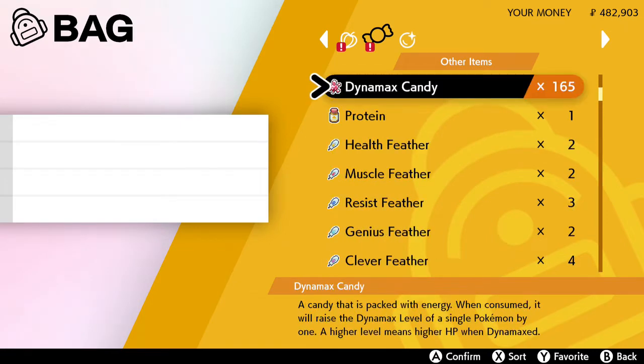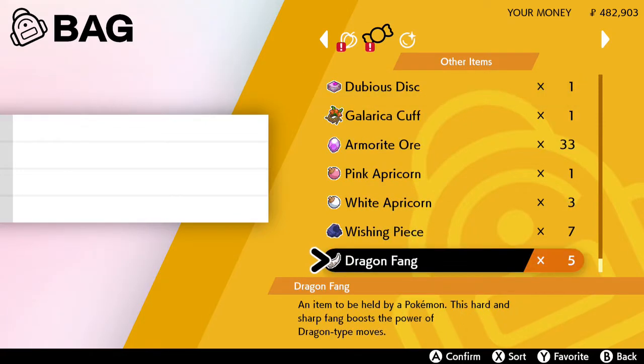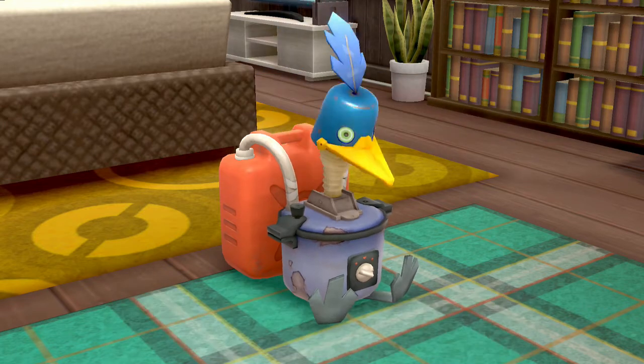The process is you want to use Dynamax candies to make four dragon fangs. And once you've done that, if you don't want to deal with the message saying you only have one of these, make five. Once you have the four dragon fangs, combine these and it will make a dragon scale.